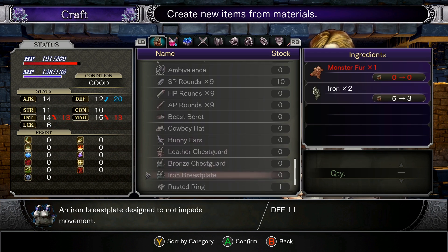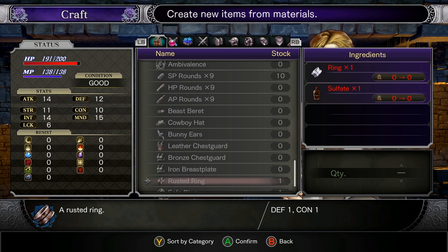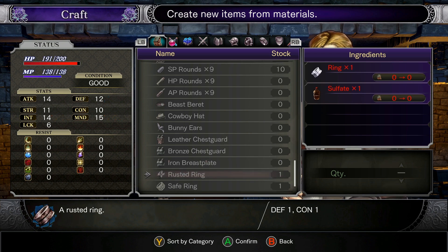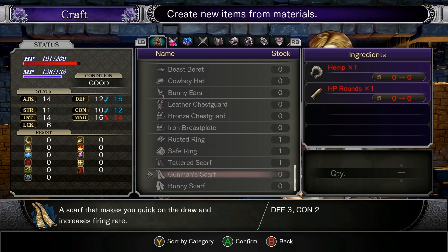Leather chest guard, bronze chest guard, iron breastplate. I don't think we've seen the iron breastplate before — iron breastplate designed not to impede movement. It's an iron breastplate, so it's going to be kind of stiff; I don't know how it wouldn't impede movement in some fashion. Well, there's a safe ring. Gunman's scarf: a scarf that makes you quick on the draw and increases the firing rate. So constitution is going to increase your firing rate? That sounds interesting.